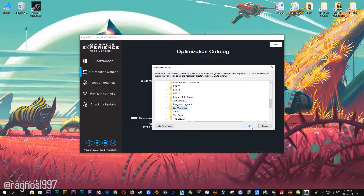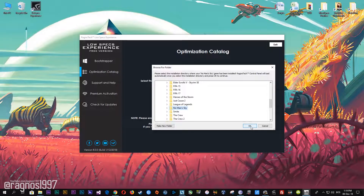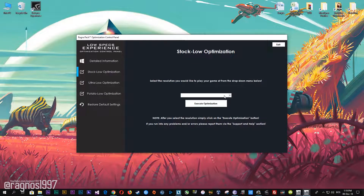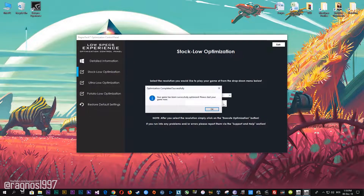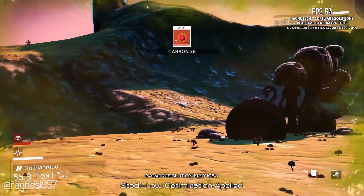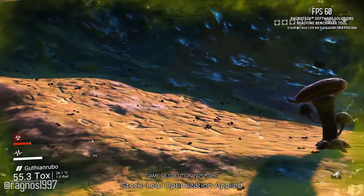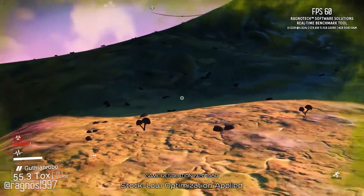Now select the destination folder where your game has been installed. Simply select the destination folder of your game and then press OK — this window will pop up. When the optimization control panel loads, simply select the method of optimization and resolution you would like to run your game on. After you've done that, simply press the execute optimization button and then start your game. Feel free to experiment with the resolutions and optimization methods to find what suits your system the best.